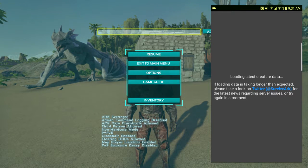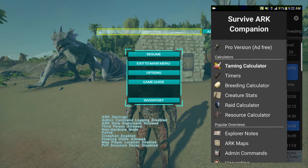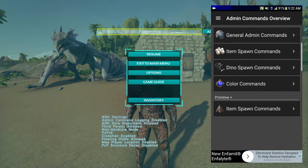We're going to switch over to the actual SA Companion app. Let it load — it has to load all the creature data. It starts up as a taming calculator. Go down to just before the bottom, into the admin commands section. Click there and you get all the tabs: admin commands, general ones, item spawns, dino spawns, color commands, and item spawns for Primitive Plus.